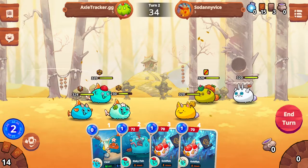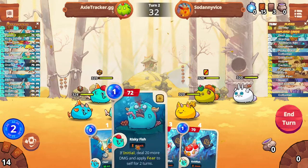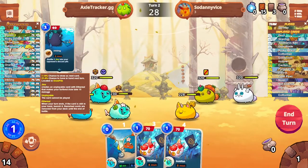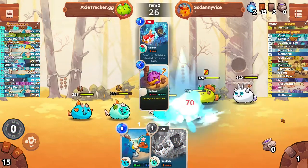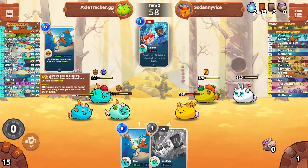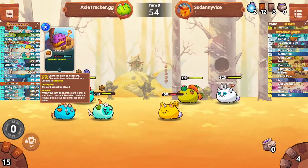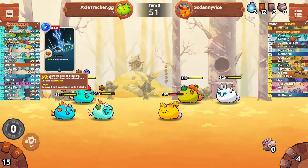With version 0.9, our deck tracker has all the base deck tracking features we set out to finish as our first step. We track the player's cards, showing you a list of all the cards and which pile they are located in. The two percentage values indicate the chance of drawing this card next and the chance of it being in your hand the next turn.